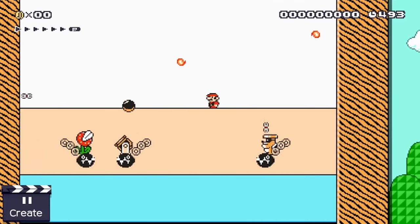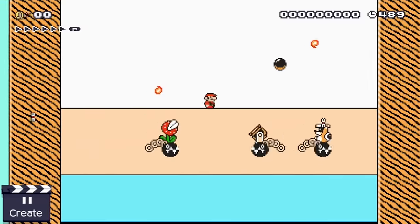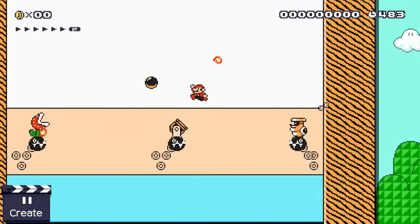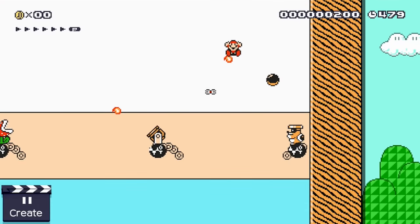Chain chomps have a really unique movement pattern. Because of this they are excellent for carrying usually static enemies. Just create a small timer and put pouncing fire-spitting plants beneath Mario, or have him travel up to high spots on cannonballs that are shot by jumping cannons.